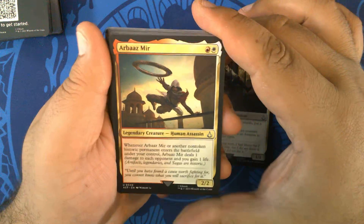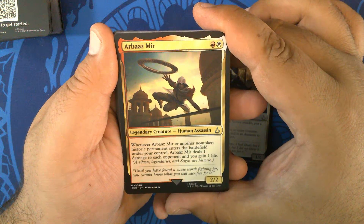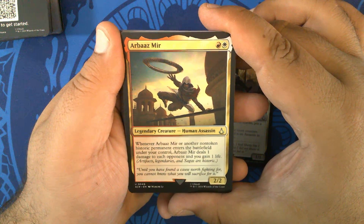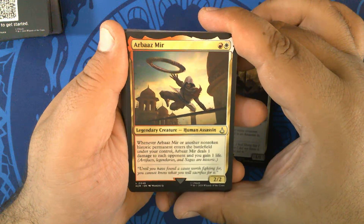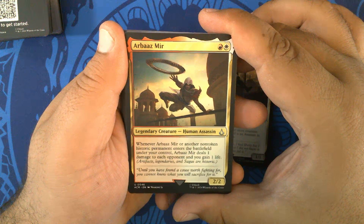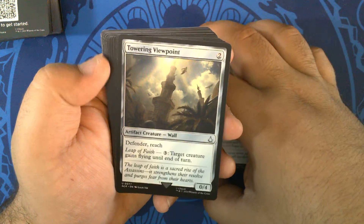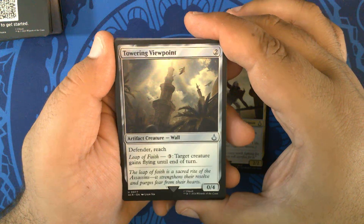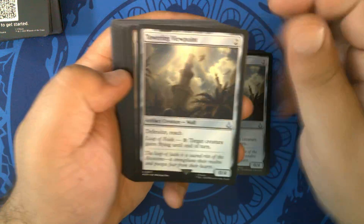Arbaz Mir — red-white for a 2/2 Legendary Human Assassin. Whenever it or another non-token historic permanent enters the battlefield under your control, it deals one damage to each opponent and you gain one life. That has some cool combo potential — it goes infinite with a lot of things, but Mirror Retriever goes right with that. Towering Viewpoint again — a 0/4 artifact creature wall with Defender and Reach and Leap of Faith. Two of those.